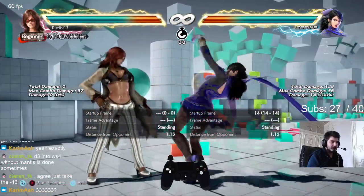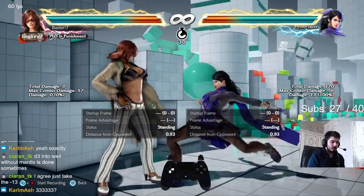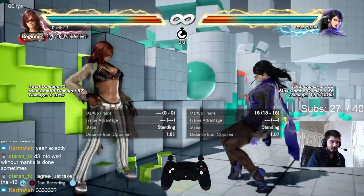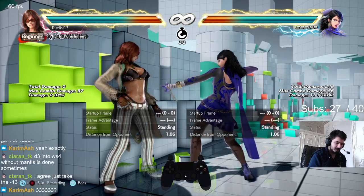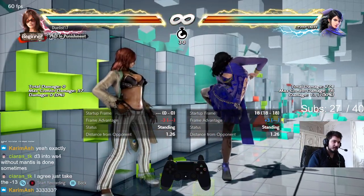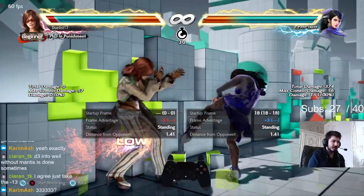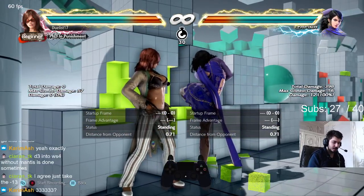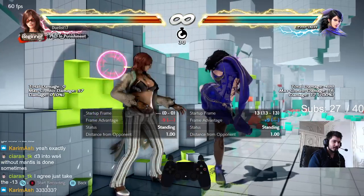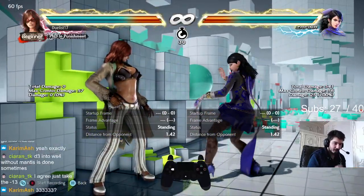Some good Zafina players also like using down back 3, which is a very very good and underrated Zafina low. Not a lot of Zafina players use it, but it's very good. It's an 18-frame low, 13 damage, and it's 0 on hit — meaning Zafina can move around very freely. And whenever Zafina can move around freely, it's scary because Zafina's movement is that good. It can be plus 3 if she goes into stance. So be very careful: into stance 1 is a frame trap, and you can't even power crush this.